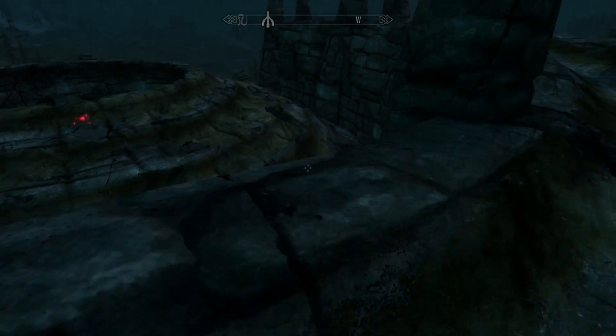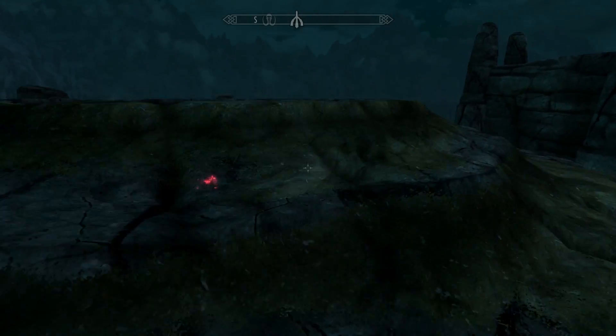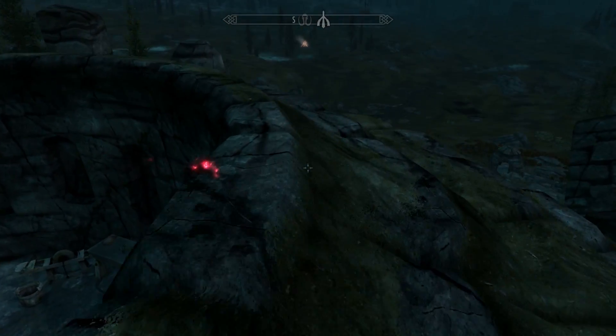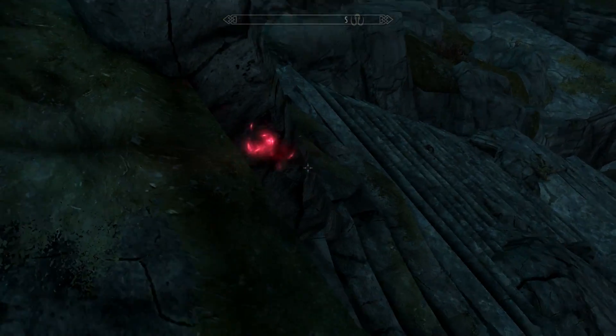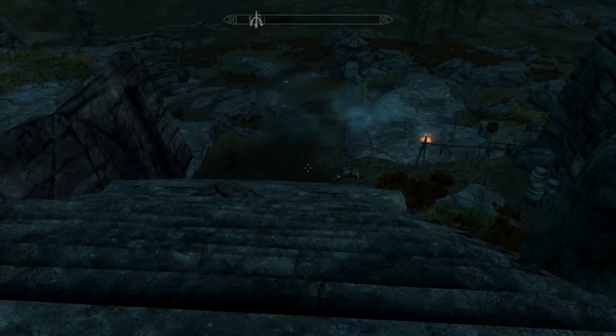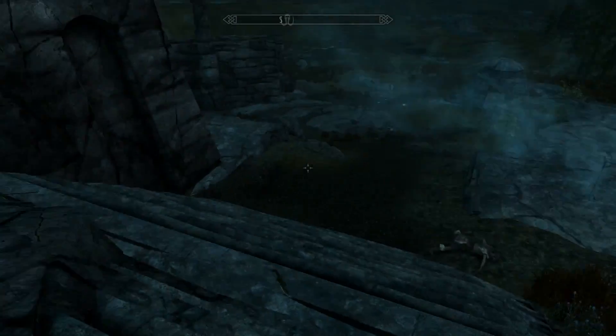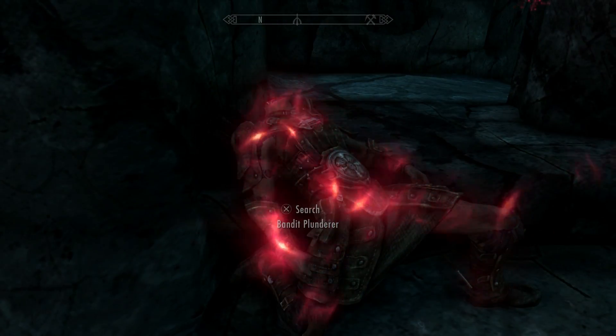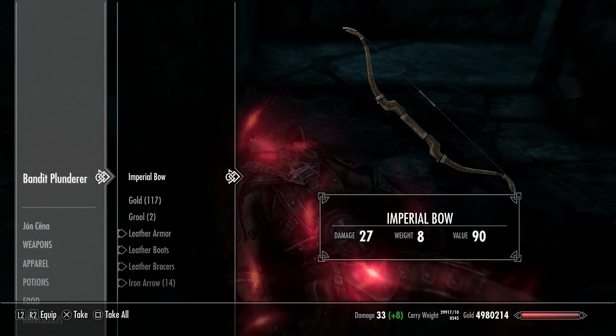I waited until nighttime to show this because you can see it through walls — it's super helpful for if you're fighting someone at night and you're like, oh, where are all the bodies? Now you can't miss them because they should all be glowing red. Those ones didn't glow, though — maybe it's because that registered as a separate combat encounter.